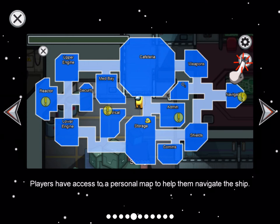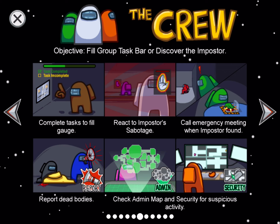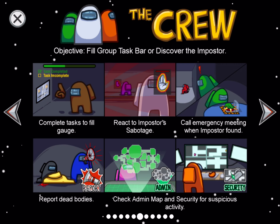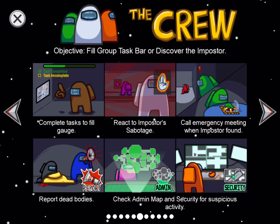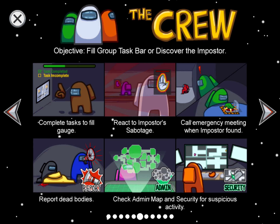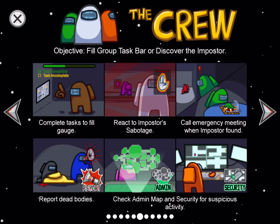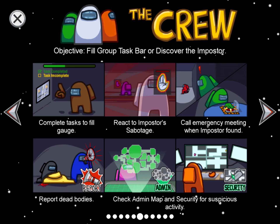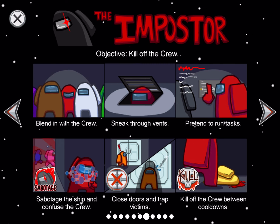Players have access to a personal map. In the admin room it shows a map of the entire place — it'll show how many people are in each room. The crewmates' objective is to fill the group task bar or discover the imposter. Report dead bodies, call emergency meetings, check the admin map and security for suspicious activity.